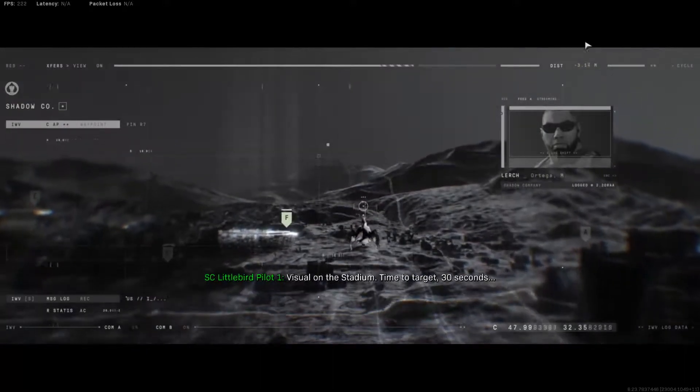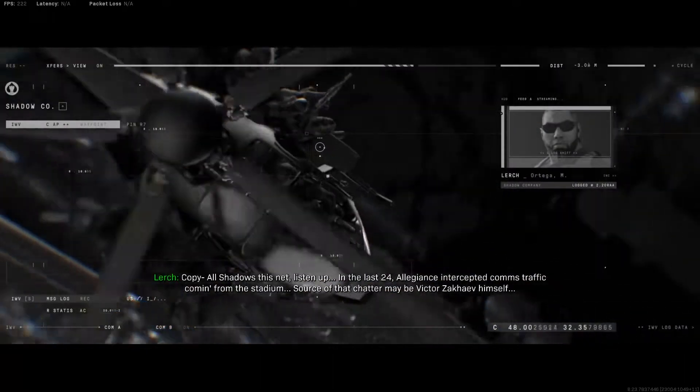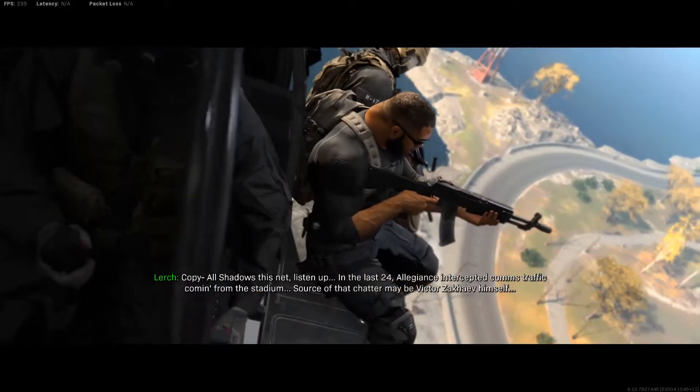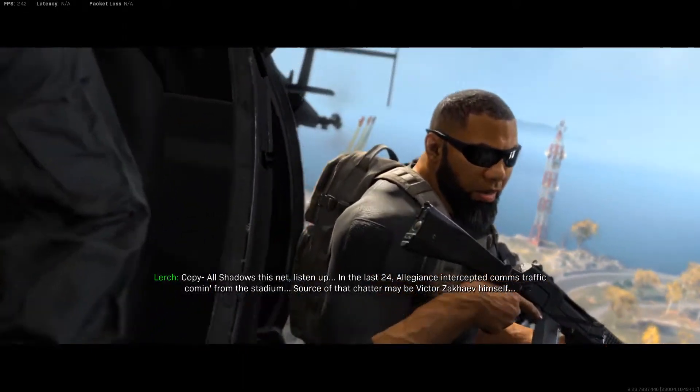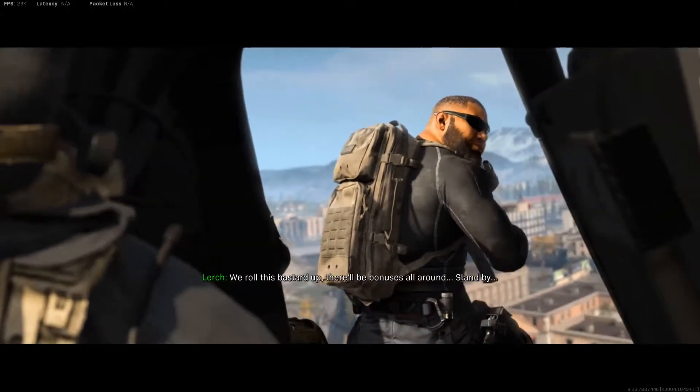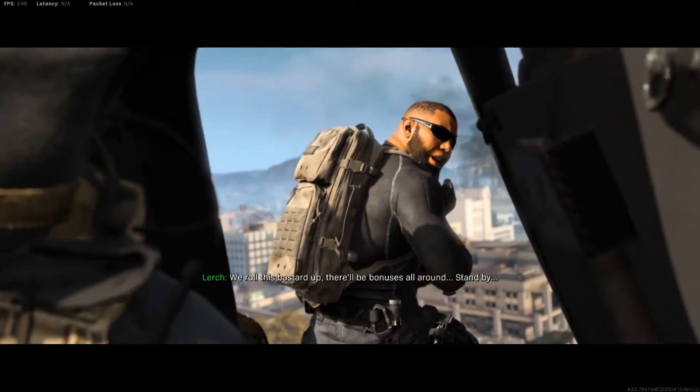Visual on the stadium. Time to target 30 seconds. Copy. All Shadows, this is net, listen up. In the last 24 hours, Allegiance intercepted comms traffic coming from the stadium. The source of that chatter may be Victor Zakayev himself. If we roll this bastard up, there'll be bonuses all around.